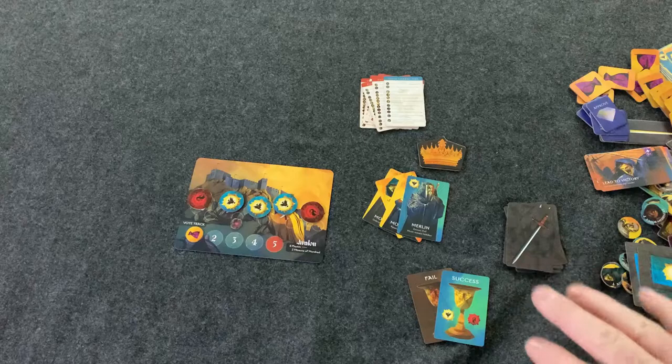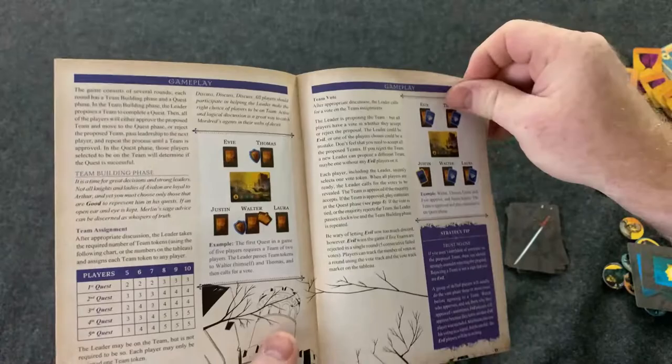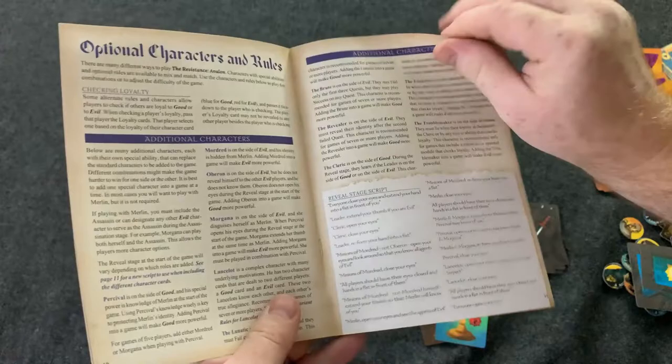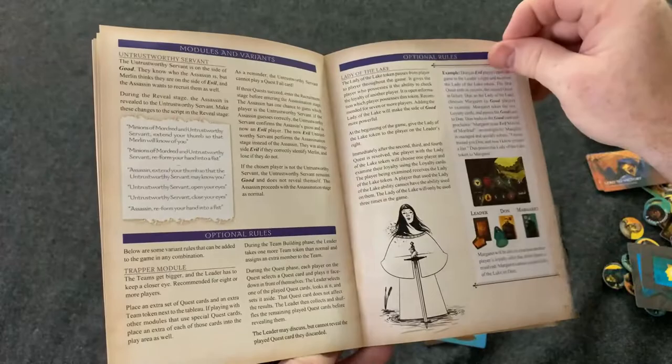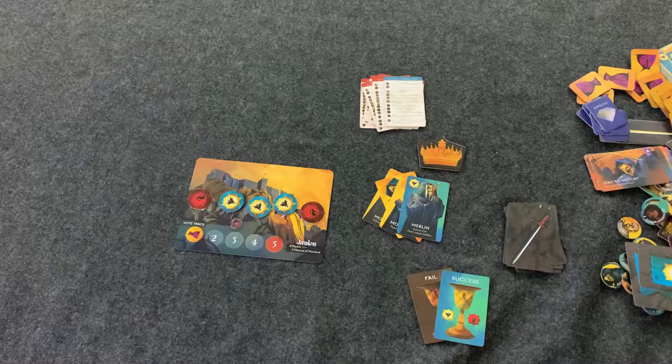That's a quick overview of the base game rules for Avalon. There is so much expansion content you can add — the rulebook has just a couple pages of base gameplay, and everything else is optional modules. This is like the ultimate edition of Avalon, which was clearly the intent.